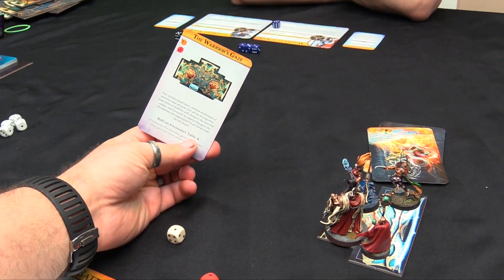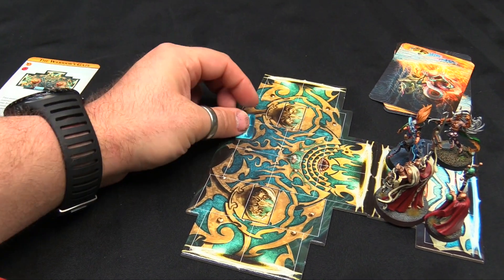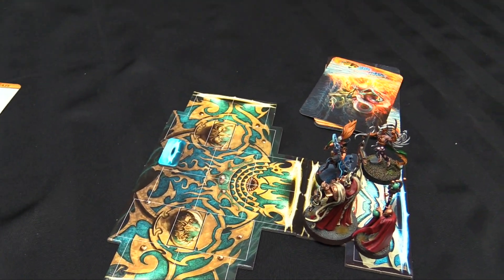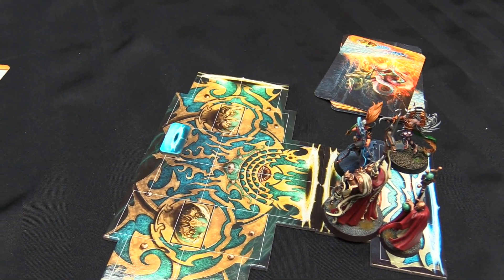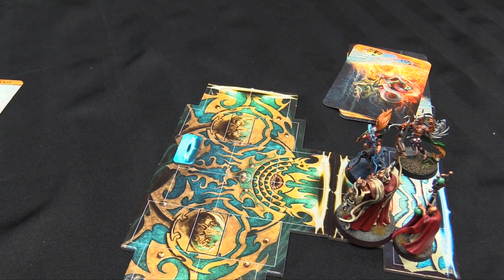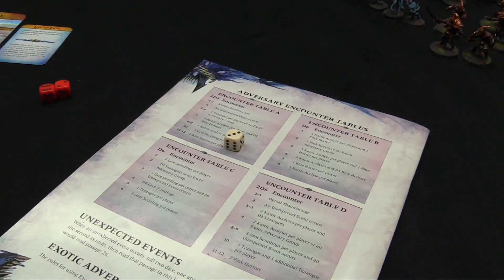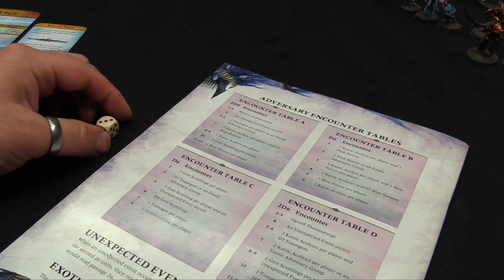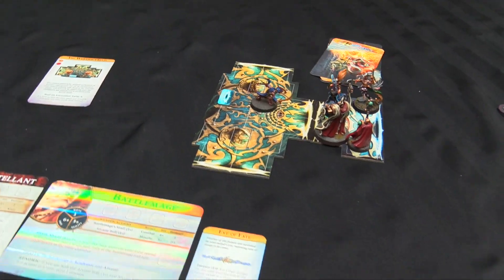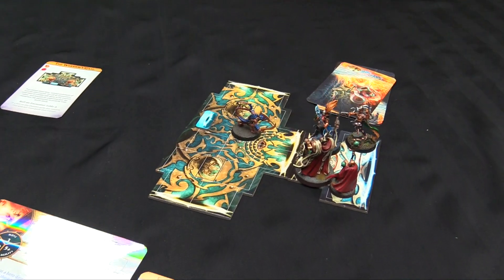The Warrior's Gaze. Two statues stood here — twisted archetypes of warrior and wizard. For all its strangeness, some hint of nobility still clung to the warrior statue, and beneath its approving gaze the champions felt empowered to do heroic deeds. Roll on Encounter Table A. If a hero in this chamber gains any renown, they gain one more point than normal. Rolling a three — that's going to be the Skaven Death Runner. Uh oh! That's going to be a problem. I guess we walk in and start trying to murder that guy.